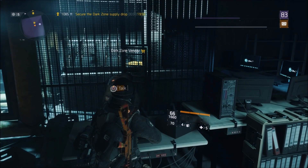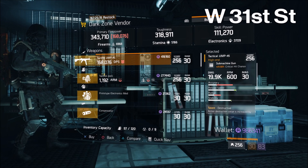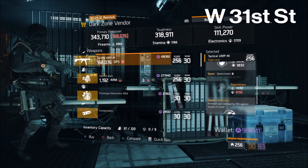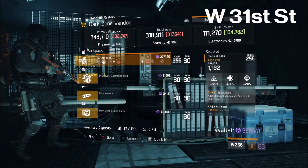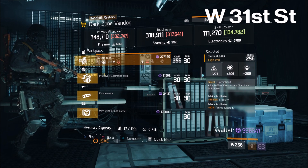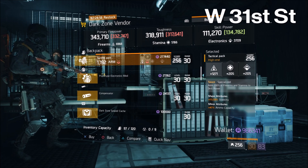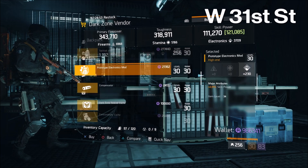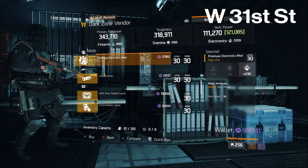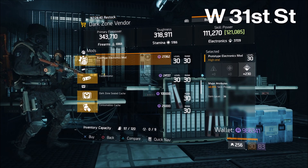Over at West 31st Street, there's a few items for sale. First up, a Tactical UMP-45 — I know it's not the most popular SMG in the game, but I actually do like it: 21.5% critical hit chance with Destructive, Determined, and Ambusher. Next up, a Specialized backpack — 1271 firearms, stability, and ammo capacity. Keep the stability and bump up the ammo capacity, or switch stability for something like health or skill power. Finally, a prototype electronics mod — 230 electronics, just under 3000 skill power. Only grab that if you're desperate.